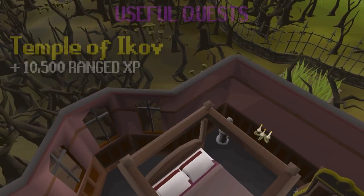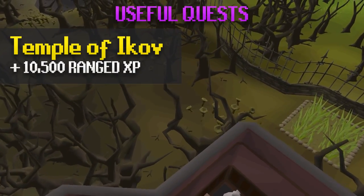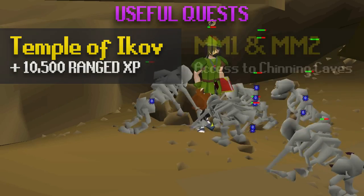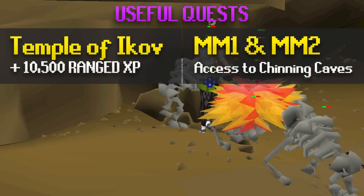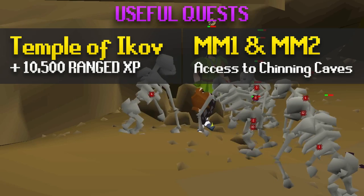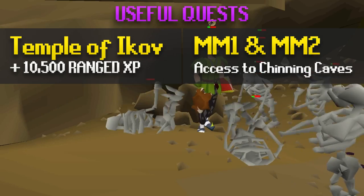The Temple of Ikov is a great quest for XP, and you get 10.5k ranged XP just for finishing the quest. Pures can do this quest as well, and it's a requirement for Desert Treasure. Monkey Madness 1 and 2 both give major benefits when training ranged. Monkey Madness 2 is a lot better to complete since the chinning caves you get access to are a lot better in terms of XP rates, but the Monkey Madness 1 chinning caves still work for lower levels.